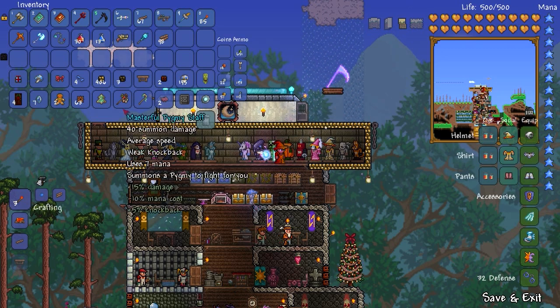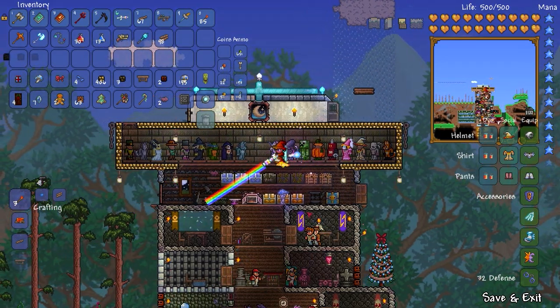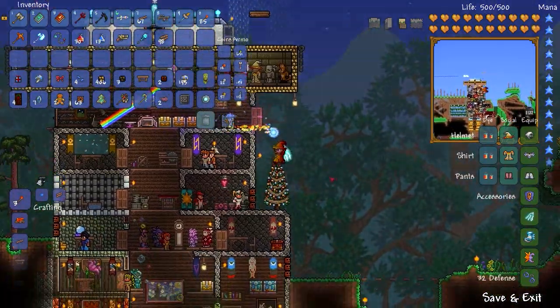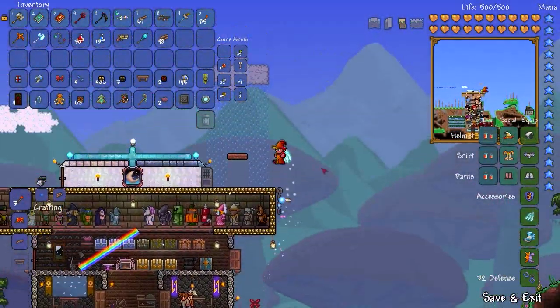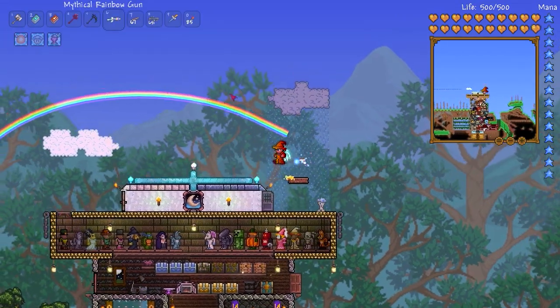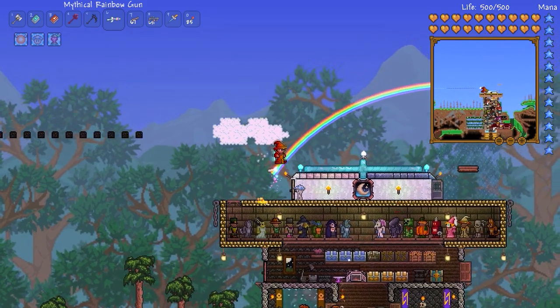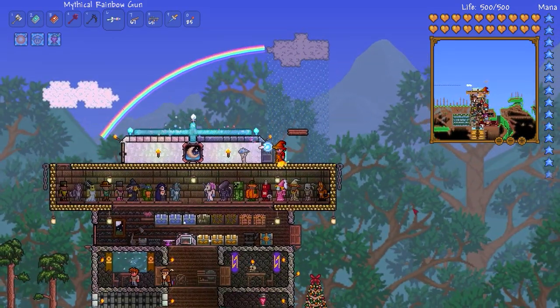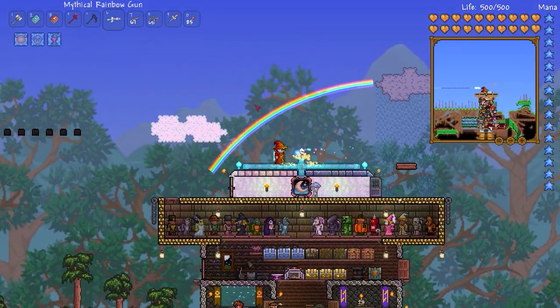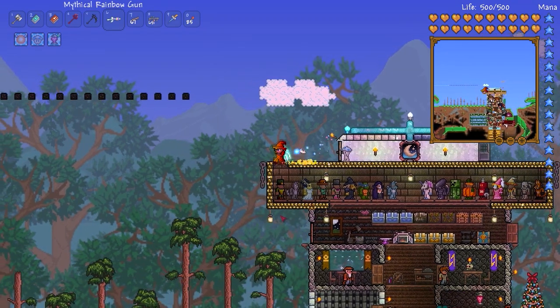Unless I have to hit something through a wall, the Rainbow Gun is awesome. This is one of the items you get from one of the hard-mode dungeon chests and you need the Hallowed Key. It's very appropriate here with the rain. I grabbed these rain clouds and stuff from the sky islands, and the background on this wall is made of cloud wall as well — so that's kind of cool.